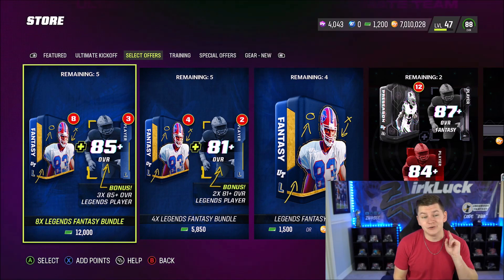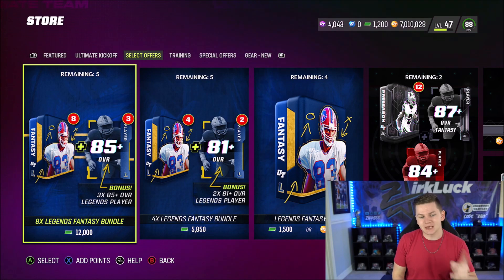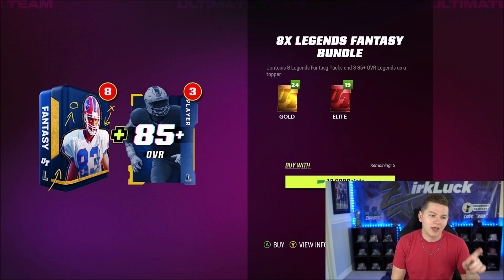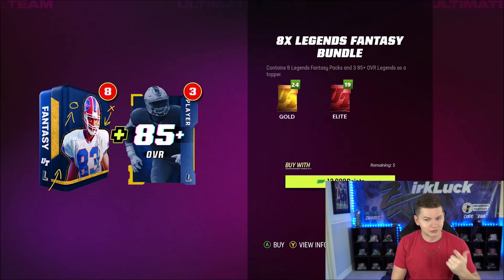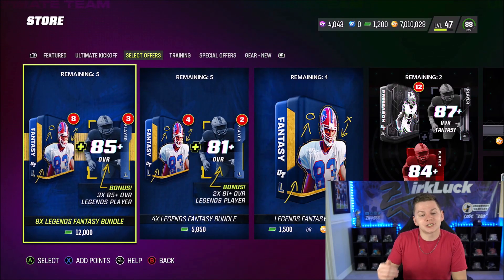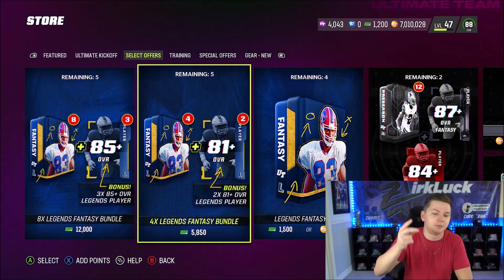Starting off this video, I want to talk about the legend bundles currently in the store because there was a change that EA made that I did not realize this morning after I did my bundle — you guys should definitely check that video out because it was insane. The 12,000 point legend bundle contains eight legend fantasy packs and three toppers of 85 pluses. If you check out my video from last week, those toppers were 87 pluses, and these bundles gave you 83 pluses. So EA today actually tuned down the bundles — changed it from 87 plus to 85 plus and 83 plus to 81 plus.